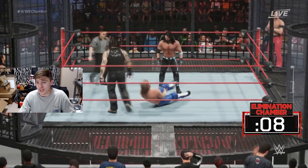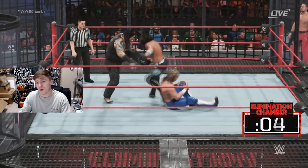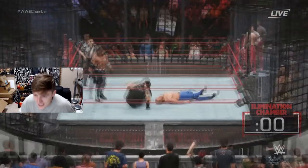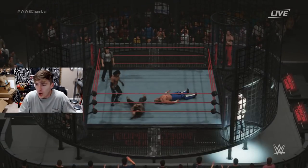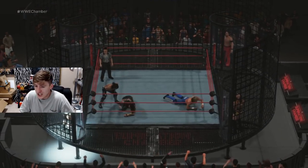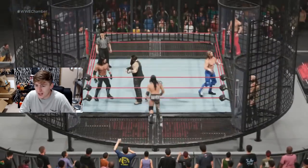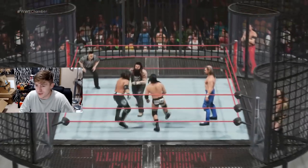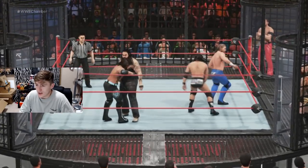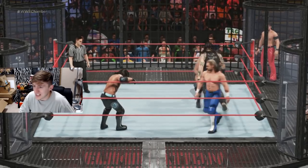We're going to have another entrant into the matchup. How cool would it be if Alistair Black and Bray Wyatt started helping each other — that would be insane. Who's it going to be — Cole, Shinsuke, or Alistair Black? AJ Styles is looking for a finisher — it's going to be Adam Cole! Adam Cole checks into the match. He goes right at Kenny Omega but misses.